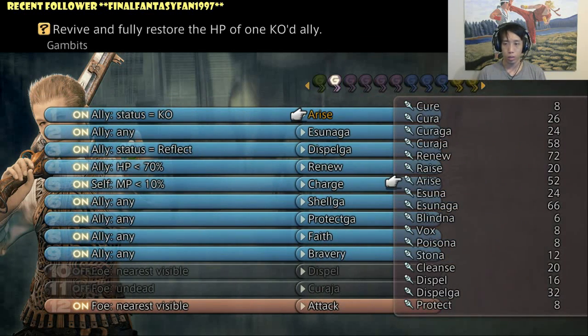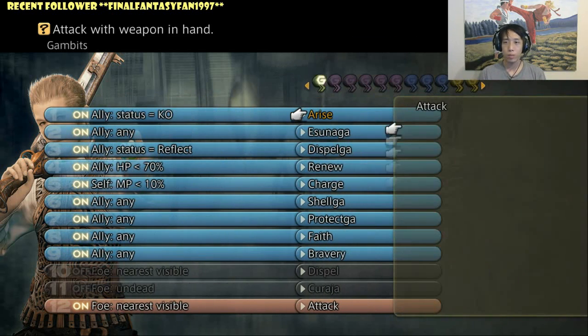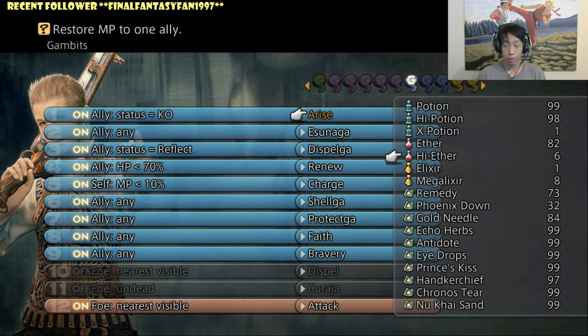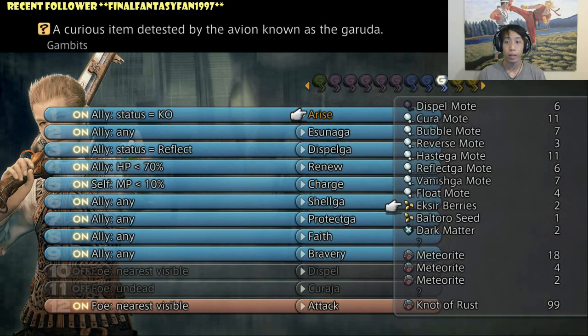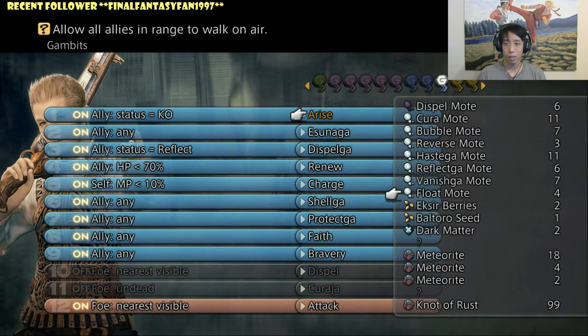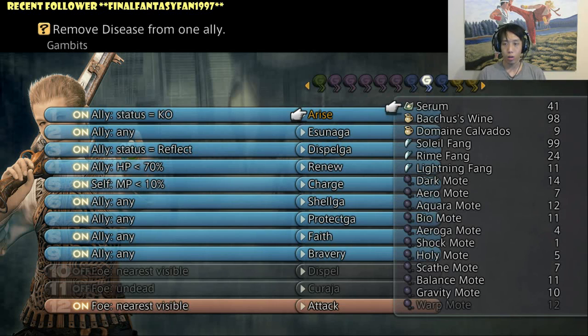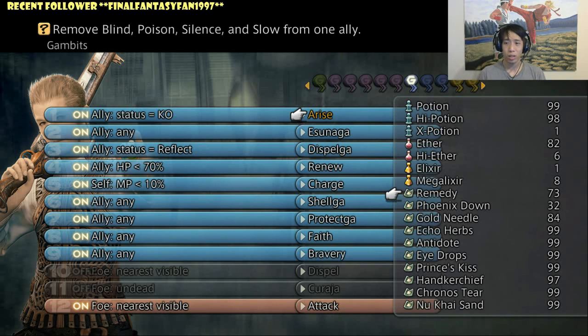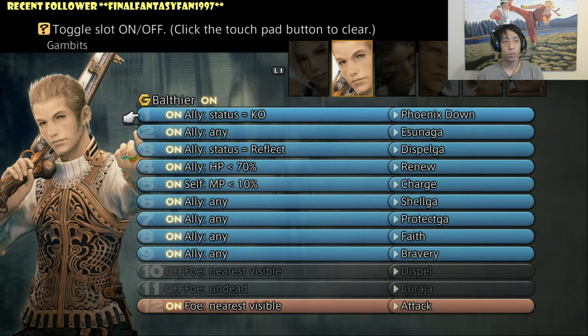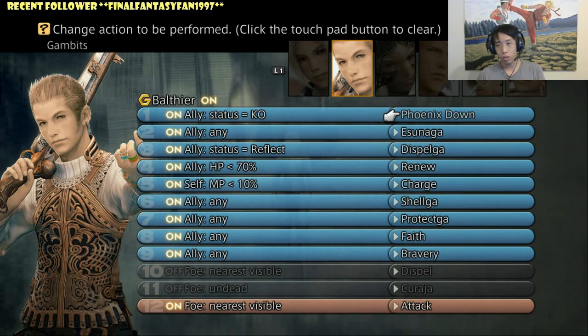At the very beginning with Balthier, you're going to be stuck with Phoenix Down until you choose a job. For most characters who are not a White Mage or don't have White Mage abilities, you should give them Phoenix Downs no matter what, because they don't have access to Raise or anything else. Giving them Phoenix Down on their gambit as the first priority when an ally is KO'd is a must — this needs to be number one.